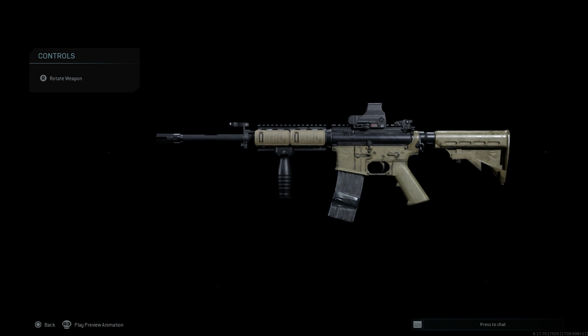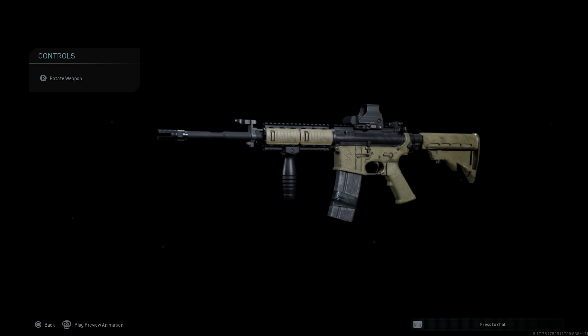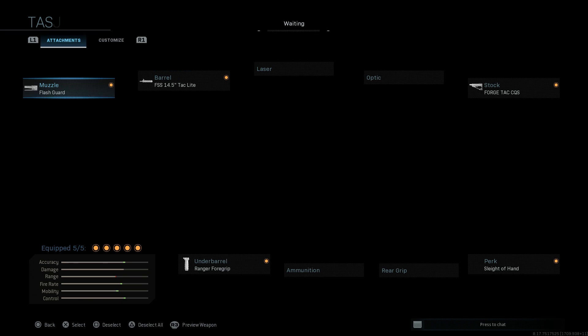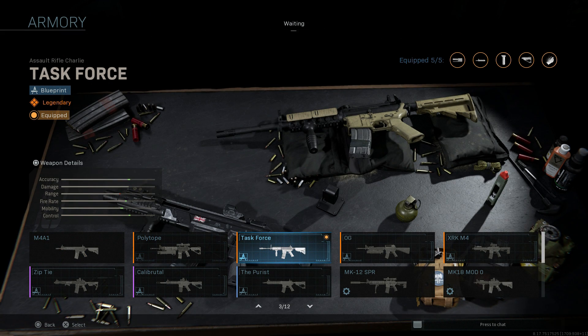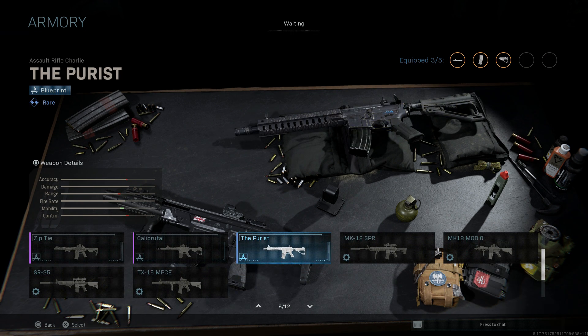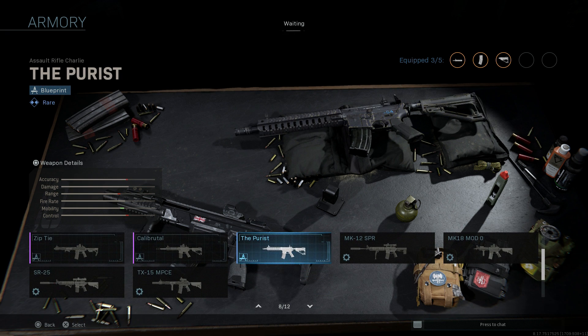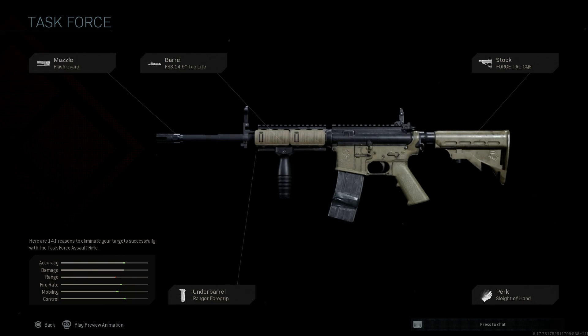Here's our final design for the classic M4A1 Carbine from Modern Warfare 2 Remastered. Going back out, let's look at the actual blueprint. If we go to our M4A1s, we see the Task Force Blueprint, and comparing it to the Purist — similar attachments to the base M4 — you can see the significant cosmetic differences.